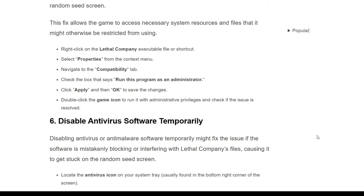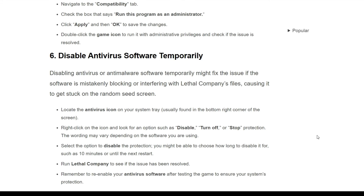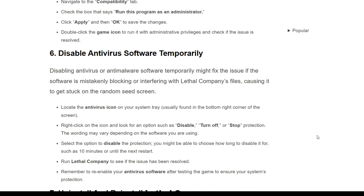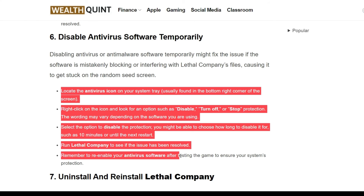The sixth solution is disable antivirus software temporarily. Disabling antivirus or anti-malware software temporarily might fix the issue if the software is mistakenly blocking or interfering with the Lethal Company files, causing it to get stuck on the random seed screen. Follow the on-screen instructions to disable your antivirus temporarily.